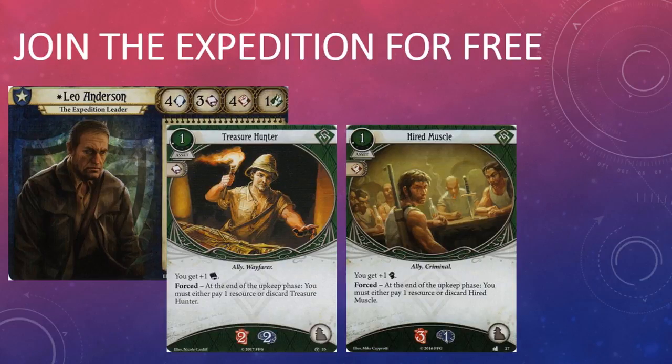Treasure Hunter and Hired Muscle may see more play in one particular deck — the new guardian investigator Leo Anderson. Anderson's off-class is rogue and he may play an ally asset reducing its cost by one after his turn begins. Anderson could play Hired Muscle or Treasure Hunter for free, which is certainly a lot better than the alternative, and Treasure Hunter is certainly going to be an interesting option to help shore up his otherwise unspectacular intellect.